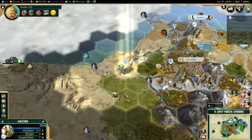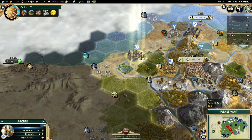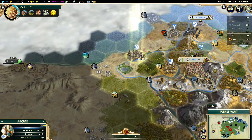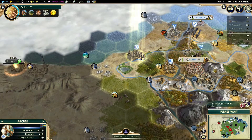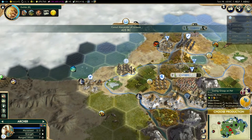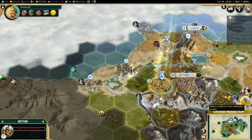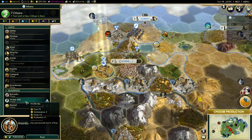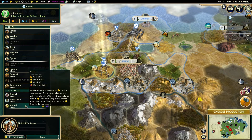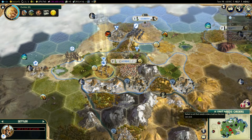We've got our settler very, very soon. We're still eight turns away from completing guilds, which will give us time to get a Watermill and a Market. I think the Market is probably more important at the moment because we need the gold. The Watermill will just make us grow more quickly, which we don't really need because we still have our happiness problem.